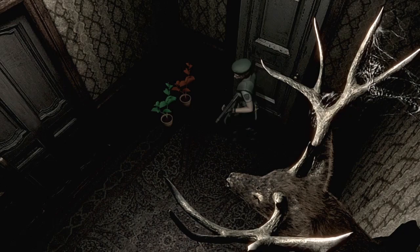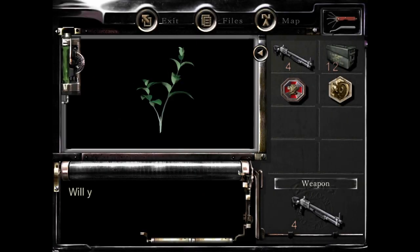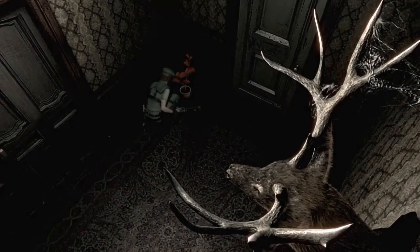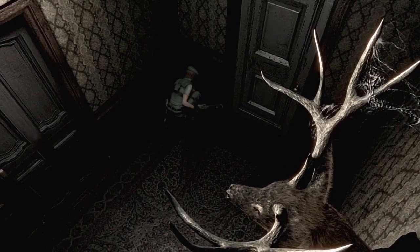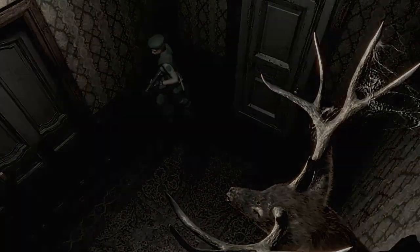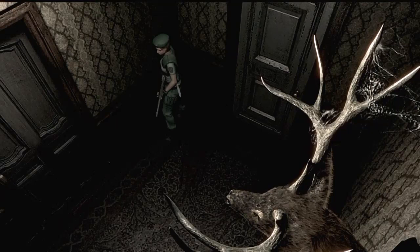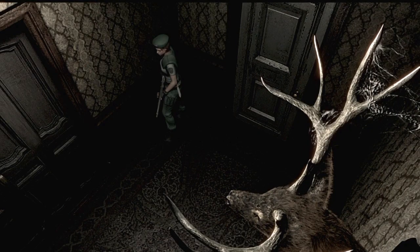We'll do that next time. Let's pick these up real quick so we have a healing agent for the next parts — we like to heal. I'm going to go save, but next time we are going to go to the backyard area of the mansion. We go outside!